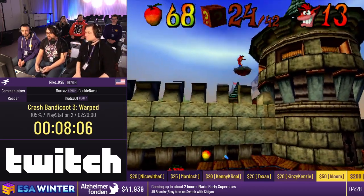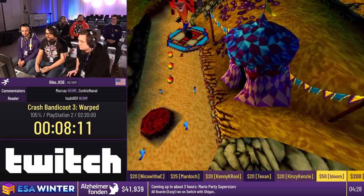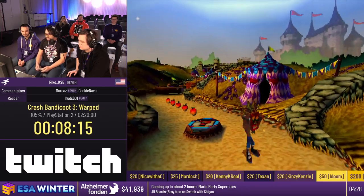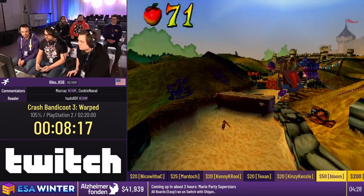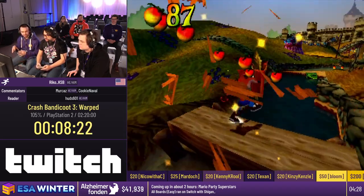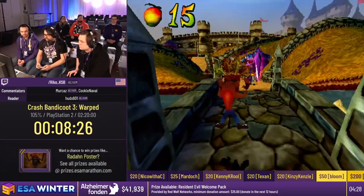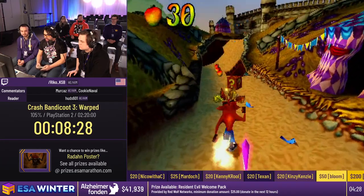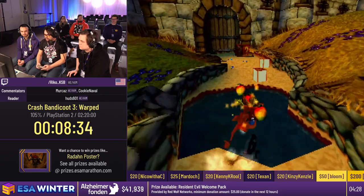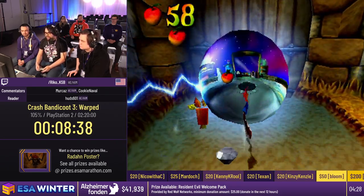The nice thing about 105% is that almost every time trial gives you two masks, so if I take a stray hit I can usually reroute and go to a time trial early to get triple mask. The routing in this game is so flexible that a lot of runners only use two splits for this entire two-hour run. It's also nice that the level order doesn't matter much — when you exit a level you always come out exactly in the middle of the warp room, unlike Crash 2 where you pop out of specific doorways.